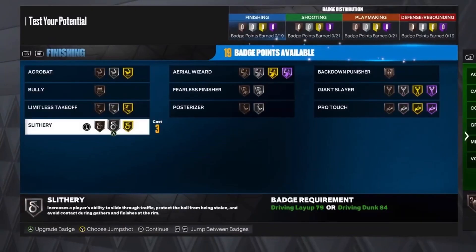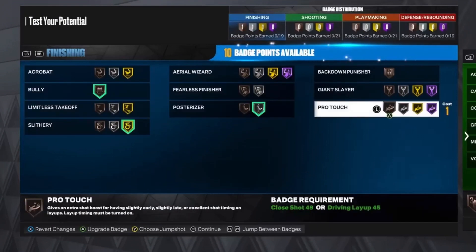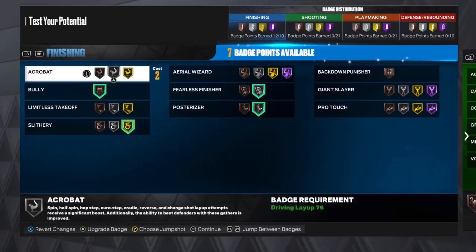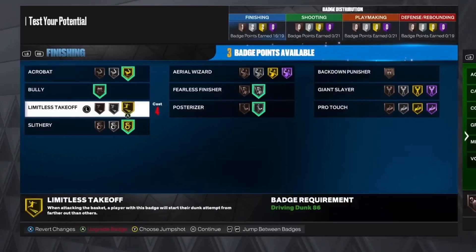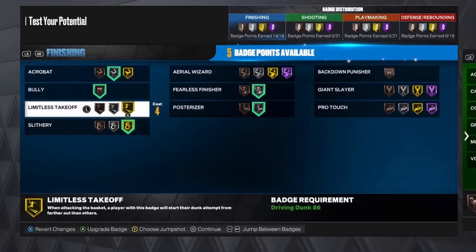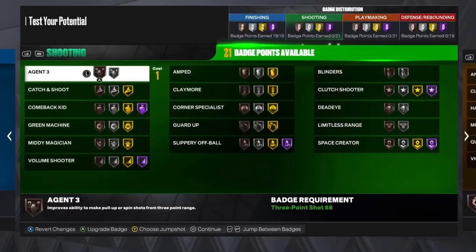For the finishing badges, you want to put Slithery on gold, Bully on bronze, Posterizer on silver, Fearless Finisher on silver, Acrobat on silver, Limitless Takeoff on gold, and Giant Slayer on bronze.